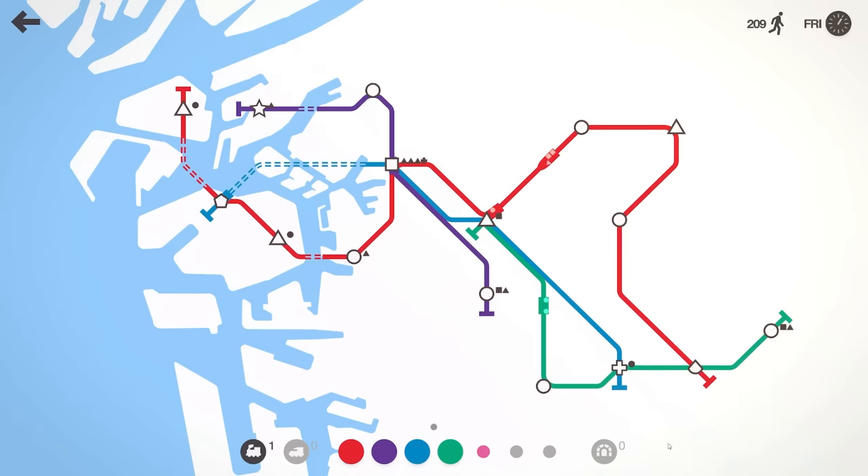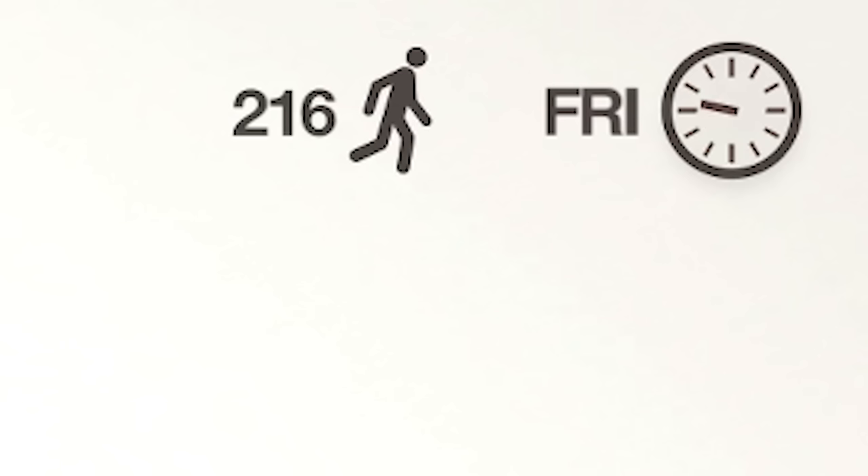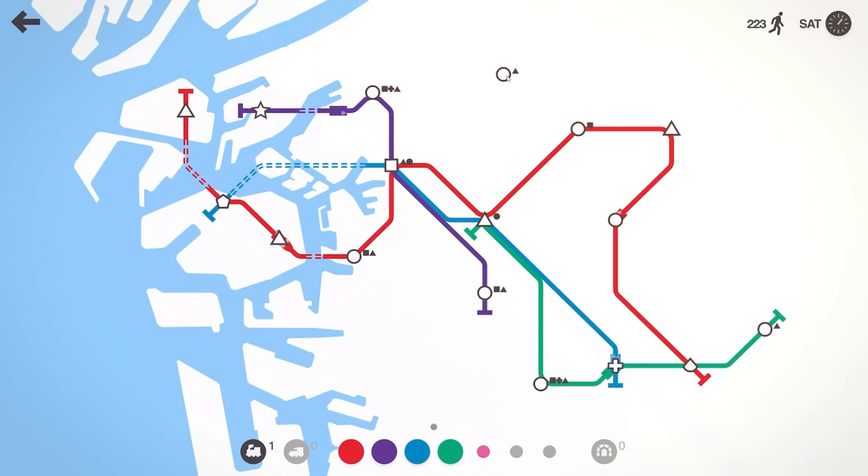I could extend the red line to go to the cross as well, but I feel like things are okay. We've still got a pink line to use and a train to deploy. We've just smashed 200 points — nice. There's a circle up there, not ideal. I think we're probably going to have to get an extra line in.